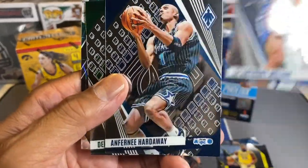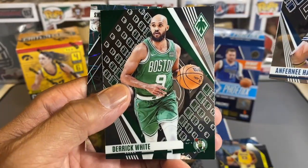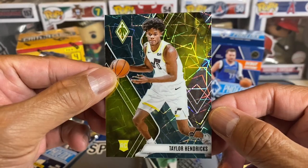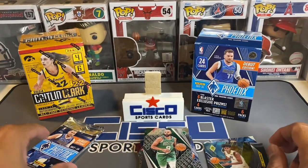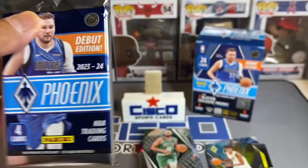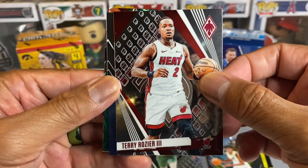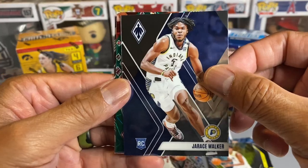Next we have Anthony Melton and Penny Hardaway, Derek White, and we've got Taylor Hendricks rookie. I wonder if I've been paying attention — those might be the only two rookies we've actually pulled. Terry Rozier the Third, Jairus Walker rookie.